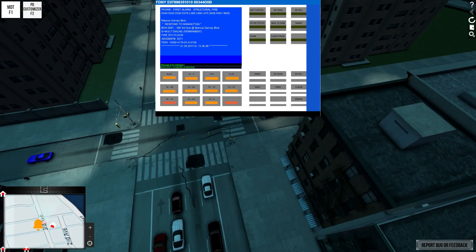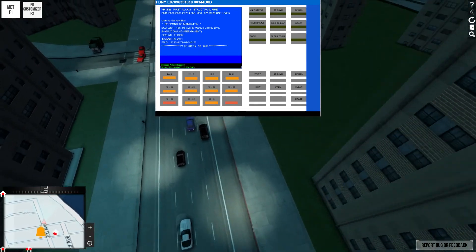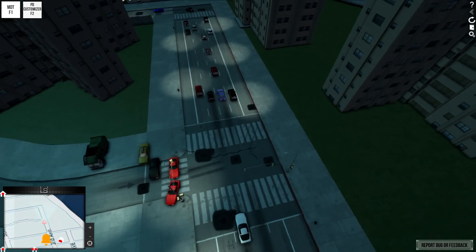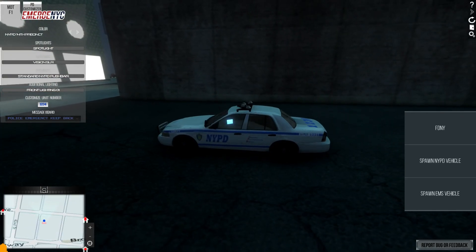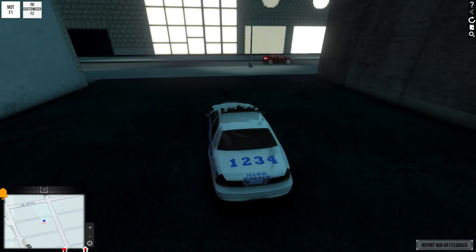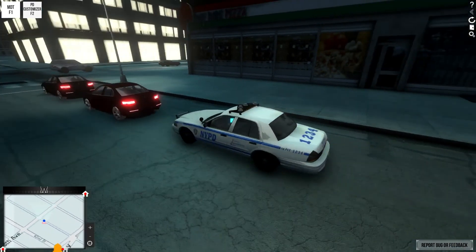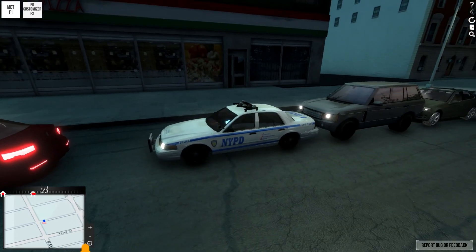There are buttons here for printing, saving, house status — I don't know if any of these will actually have functions, but some of them could potentially. They've also condensed down the police vehicles menu. Basically whenever you spawned a policing vehicle you'd get a menu like this and it would just stay there — you couldn't get rid of it. Well, now you can toggle that on and off by pressing F2. It says PD customizer F2 all the time; that doesn't disappear as far as I can tell, but as long as you're in a police vehicle you're able to use it.